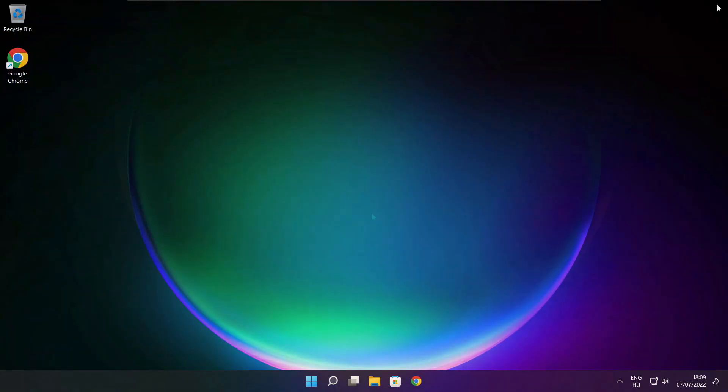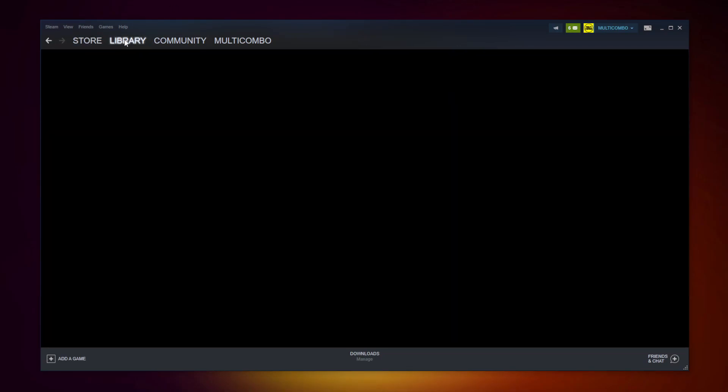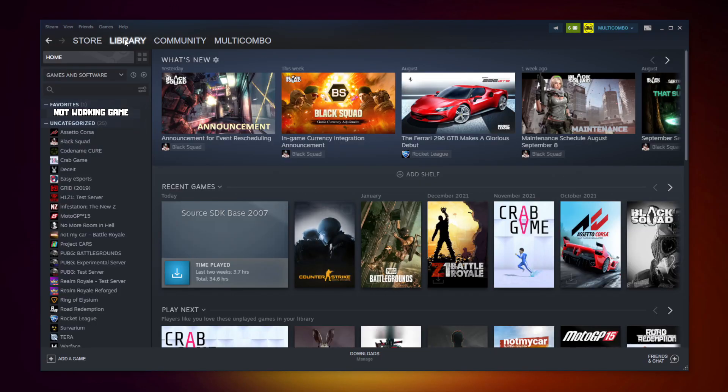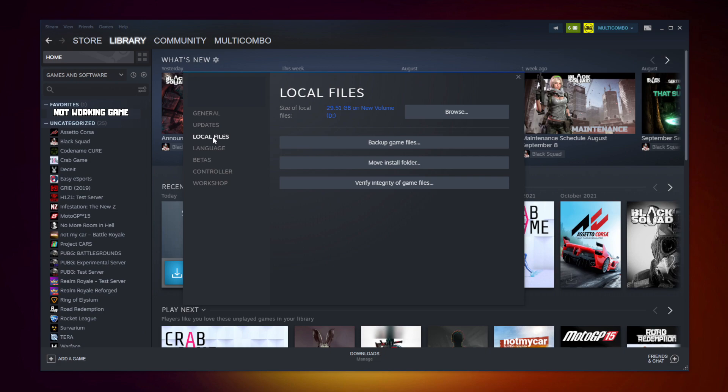Close the Device Manager window. Open Steam and go to the Library. Right click your not-working game and click Properties. Click Local Files, then click Verify Integrity of Game Files. Wait for it to complete.